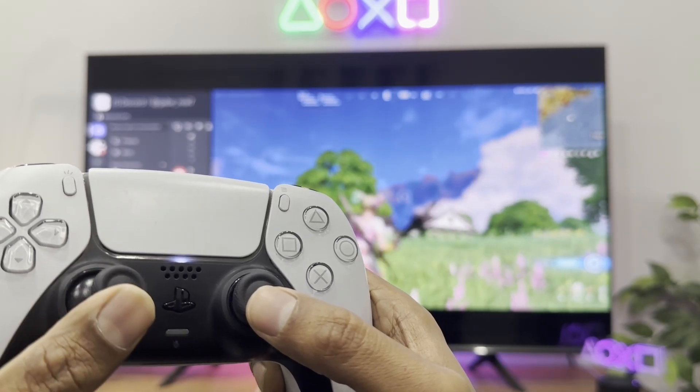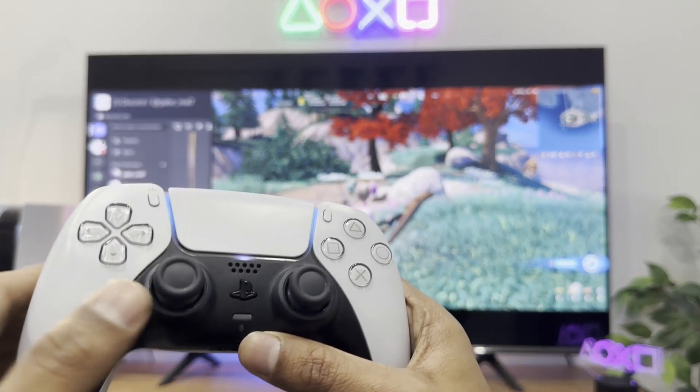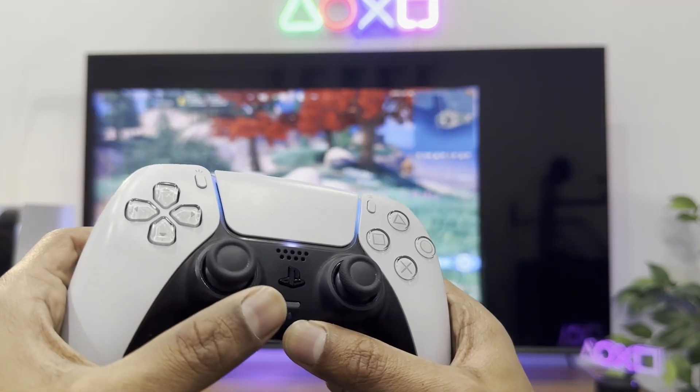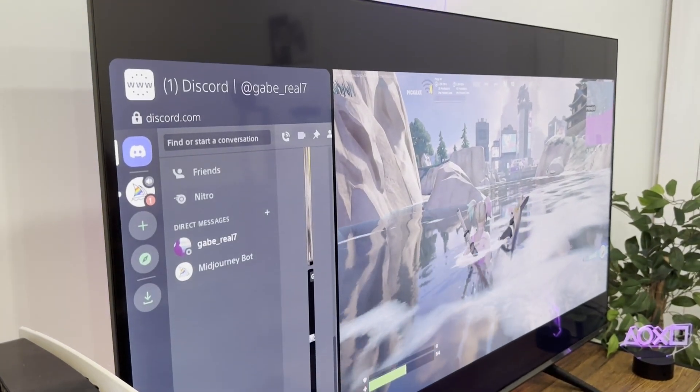Ever wonder how to get Discord on your PS5 and run it while playing games just like this? As you guys can see right here, you could easily pin your Discord window on either side of the screen so you could talk to your friends seamlessly while also being in a game at the same time. So how did I do this? Let me just quickly break it down to you guys.